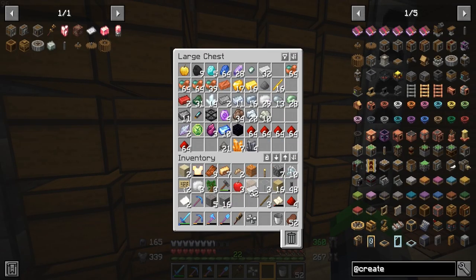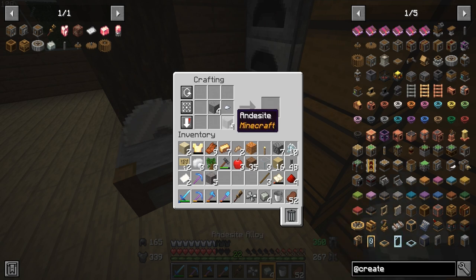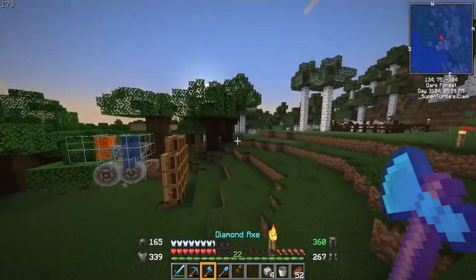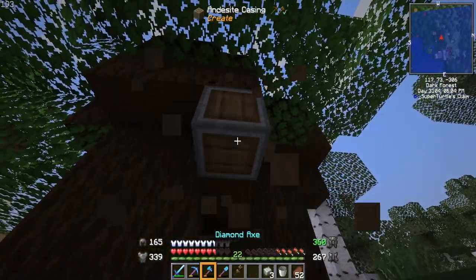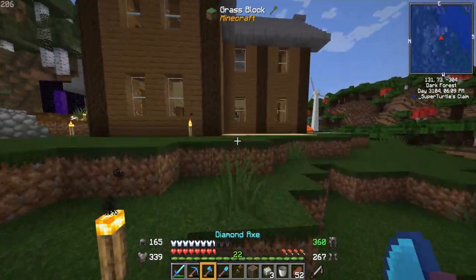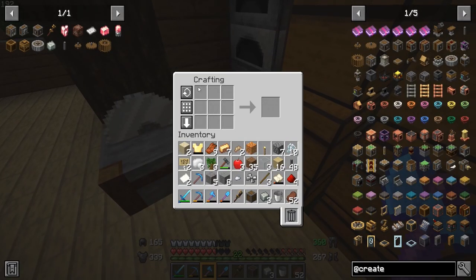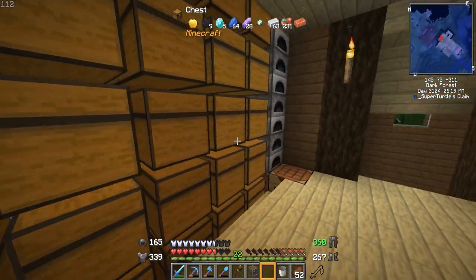We are one iron sheet short. We do have some andesite so we'll make a couple more alloys. To make the wood casing: run up to the trees, strip the wood, put it there so we don't have to mine it again. Made the encased fan. Going to need one more gearbox for this.